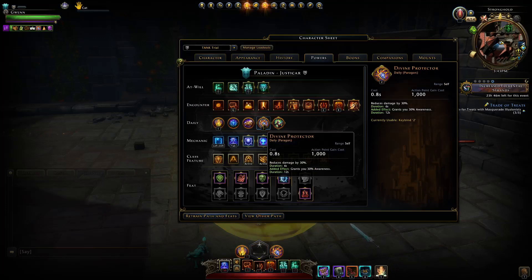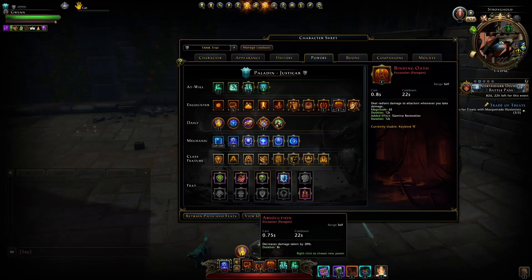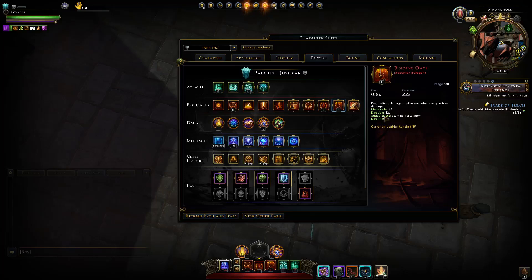That daily power is massive for survivability. My third encounter power is Binding Oath — it's massive. I would absolutely take it over Absolution any day if I had to choose between the two, because it regenerates your stamina, your shield, and your guard meter so quickly. The 22-second cooldown is long but the duration is 12 seconds, so you're only about 10 seconds without it.